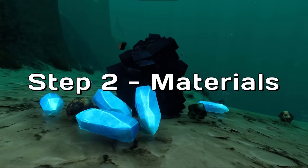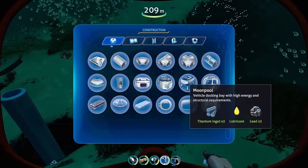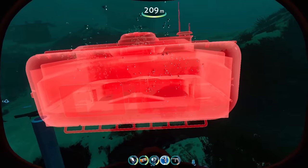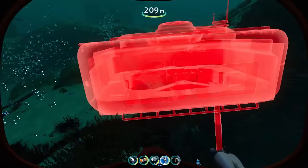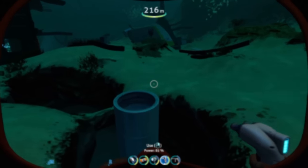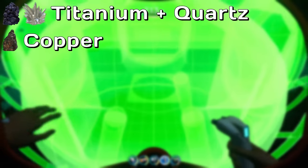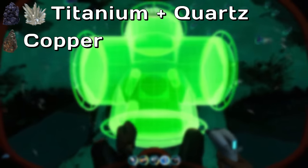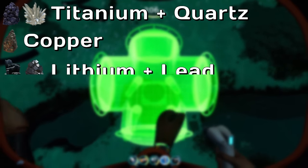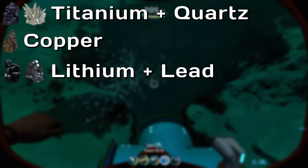Step 2: Materials. Having a plan for a base is great, but you won't ever actually get anything built if you don't have the right materials. A good three-quarters of your base will be made up of two resources: titanium and quartz. Copper is the next most useful, being needed for picture frames and computers. Lithium and lead are close behind, used in making hull reinforcements and foundations respectively.